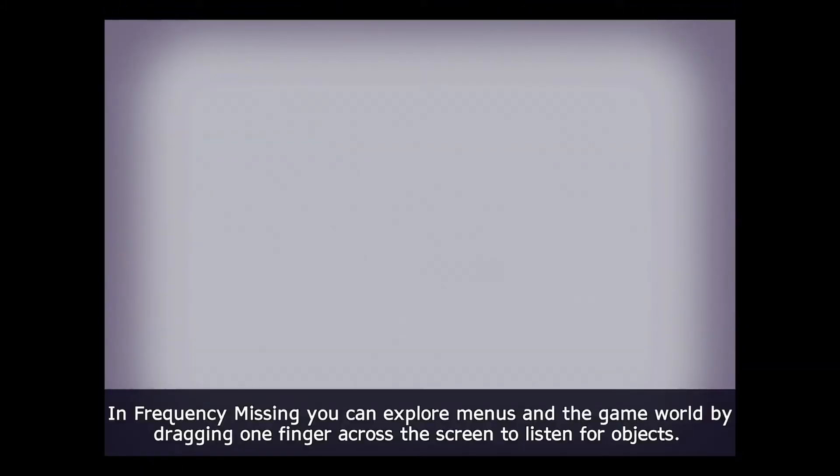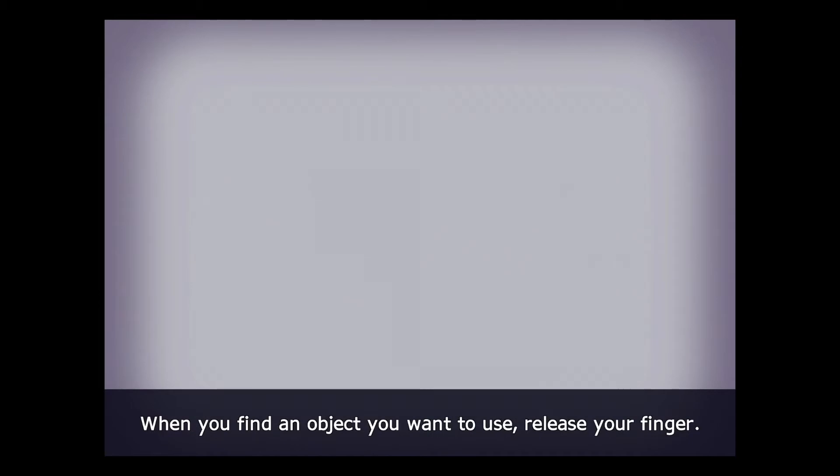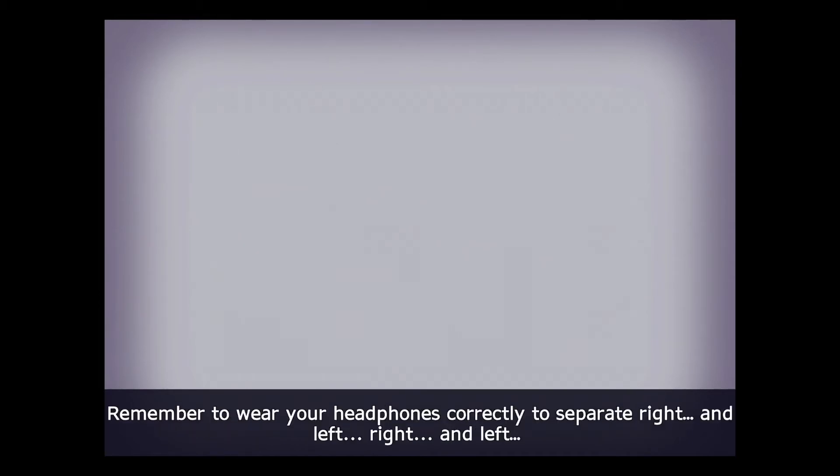Yes. In Frequency Missing, you can explore menus and the game world by dragging one finger across the screen to listen for objects. When you find an object you want to use, release your finger. Remember to wear your headphones correctly to separate right and left.